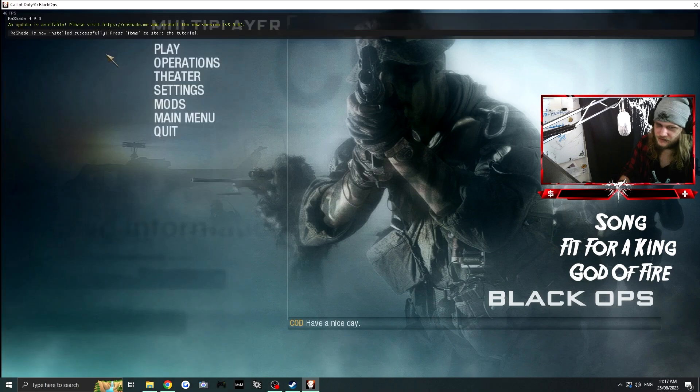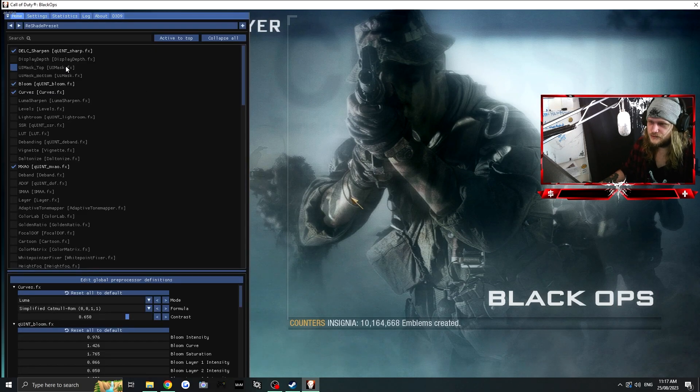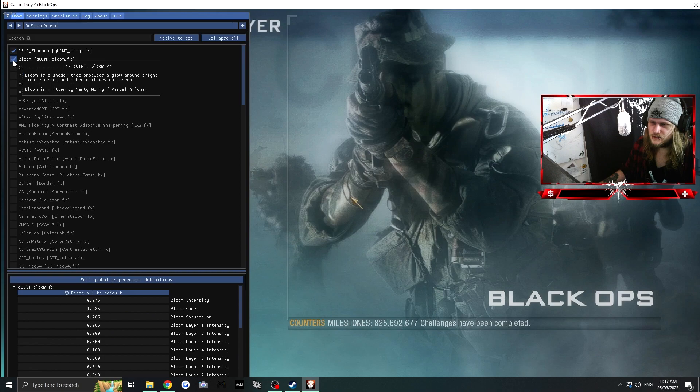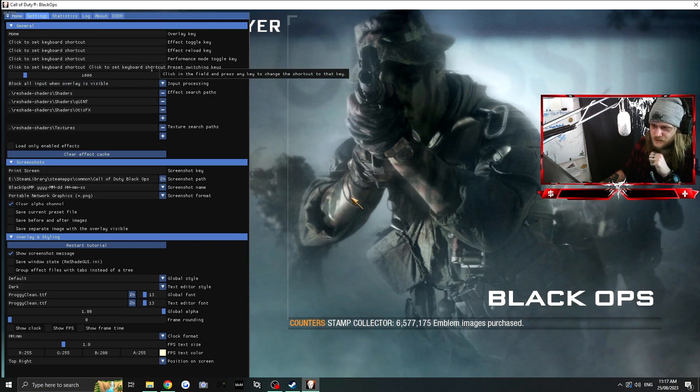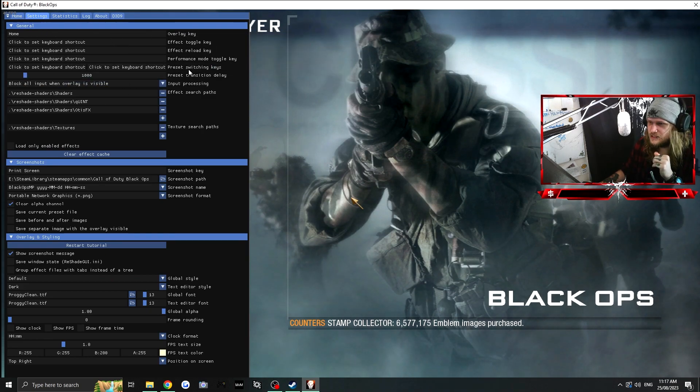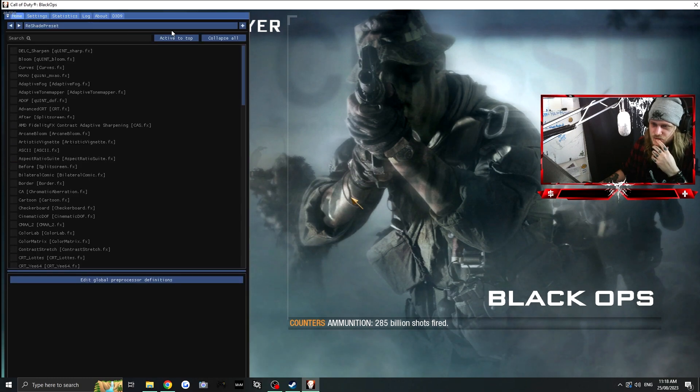Press the Home button to open the ReShade overlay. You can go through the tutorial but I'm somewhat familiar, so I'll skip it. Go to Settings and there's a bunch of options in there. I like to set an Effect Toggle Key — I'll make that F5 — so I can turn ReShade on and off. You can also set an Effect Reload Key, like F6, so if something isn't working properly you can try reloading it.